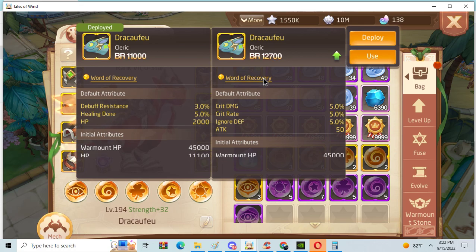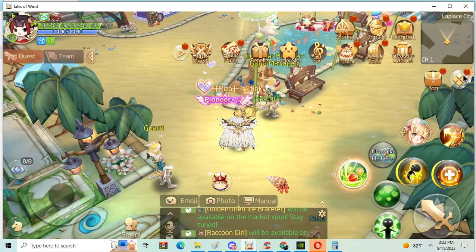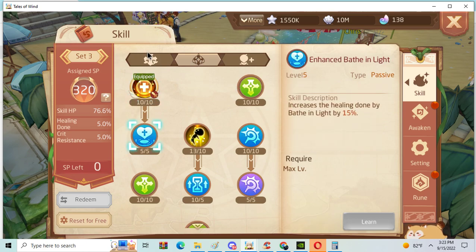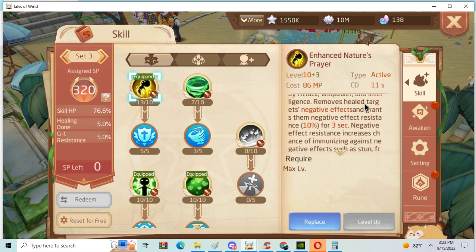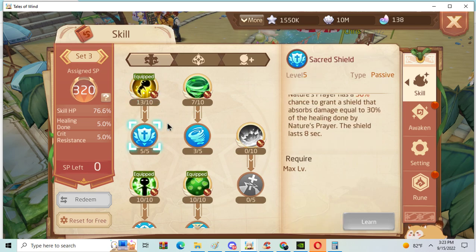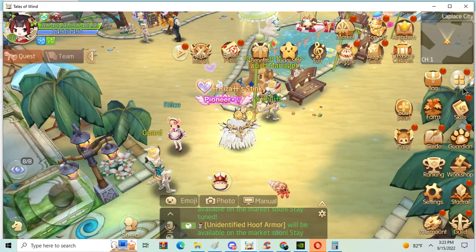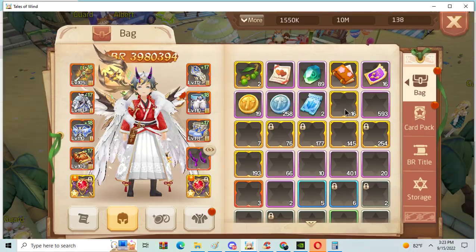He's using debuff resistance and healing done. I personally prefer crit damage reduction with class damage reduction, but this is alright because healing done actually increases the shield from Nature's Prayer — since Nature's Prayer grants a shield that absorbs 30% of the healing done, if you have higher healing done, Sacred Shield gives you a higher shield, which also protects your war mount from being destroyed.